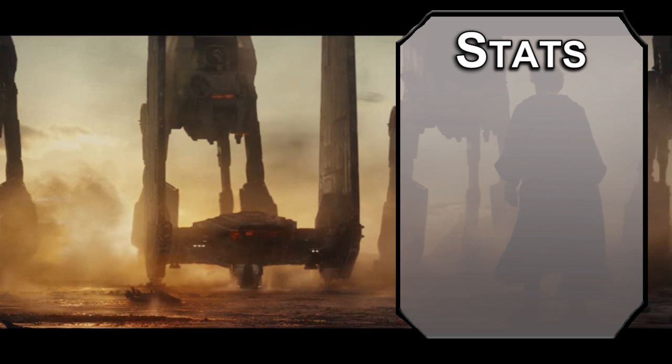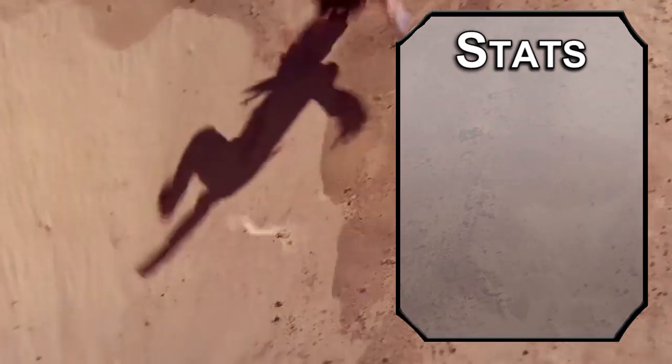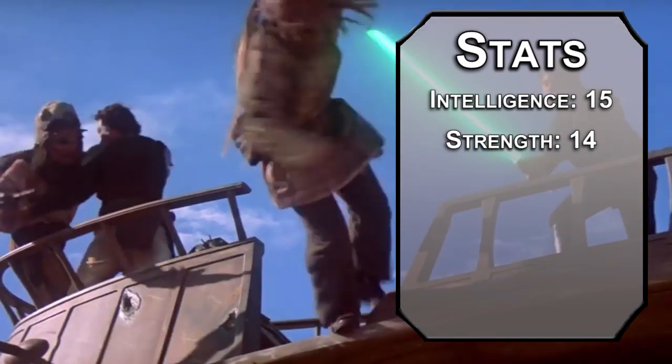For stats, we're using the standard point array from the Player's Handbook. Roll if you want, but multiclassing minimums can be kinda tricky with this build, so pay attention to them. Intelligence is number one — Luke's force powers develop as he studies them. Strength after that; he tends to two-hand the lightsaber, so I'll want that to be a longsword.